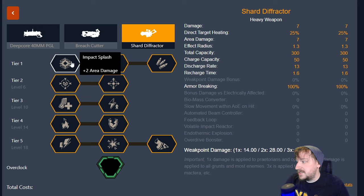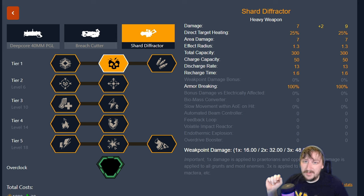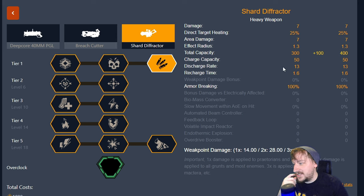In tier one we have three options. Impact Splash gives us two more area damage, going from seven to nine. Increased Energy Density increases our direct damage from seven to nine. Then we have Larger Battery which increases our total ammo from 300 to 400. Usually I'll go with extra ammo for this build — it helps more than the other two for building up heat faster, which is the primary goal. The Shard Defractor already does pretty high damage to smaller enemies and crowds, so that's why I take Larger Battery.